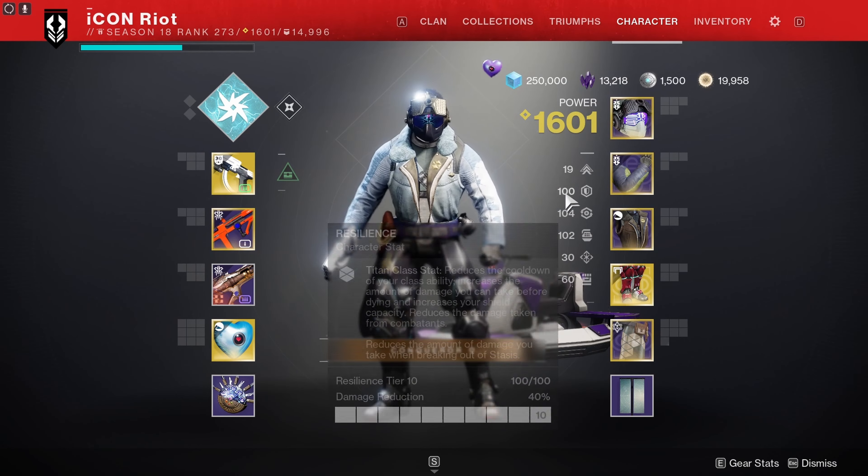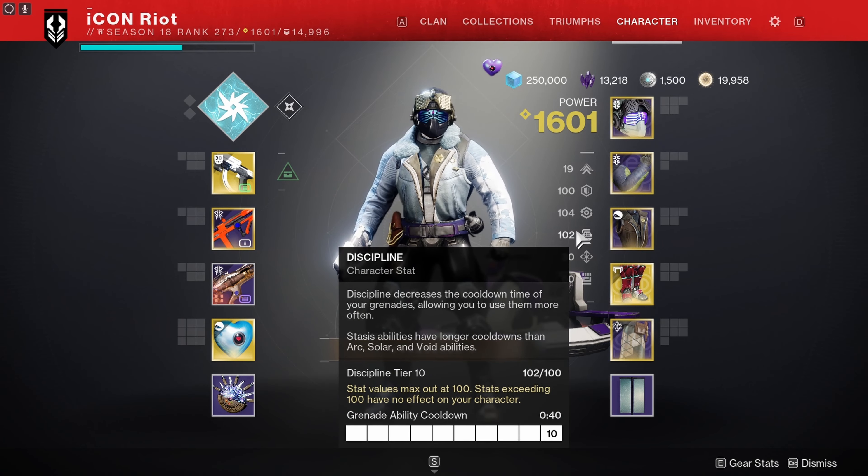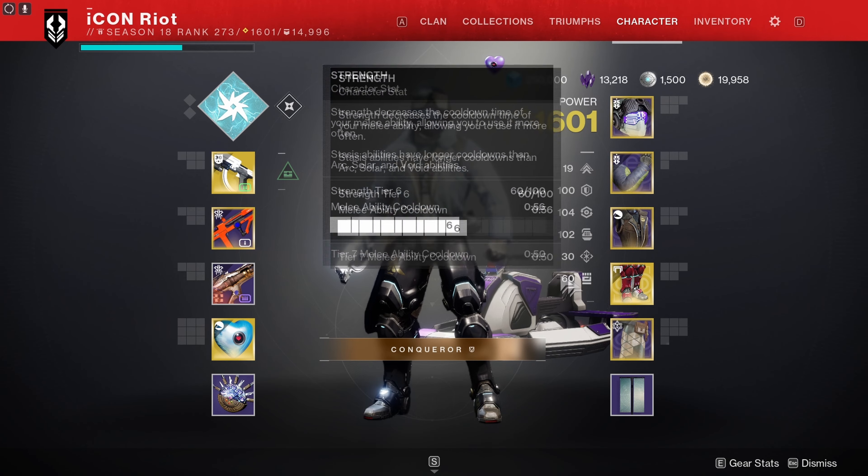But this loadout is literally insane. I put 292 kills on one weekend on Forerunner alone, and that could just tell you how insane it is. My stat splits is 10 mobile, 100/100/100 Resilience/Recovery/Discipline, 30 int, 60 strength.